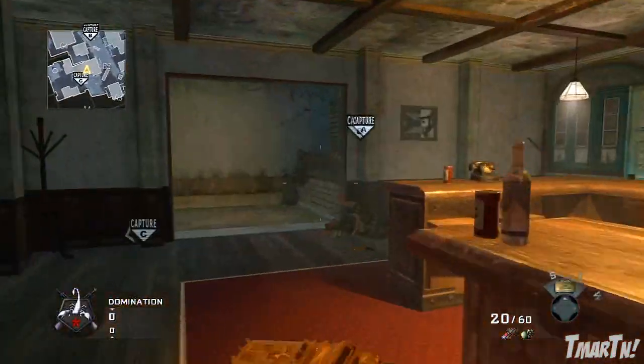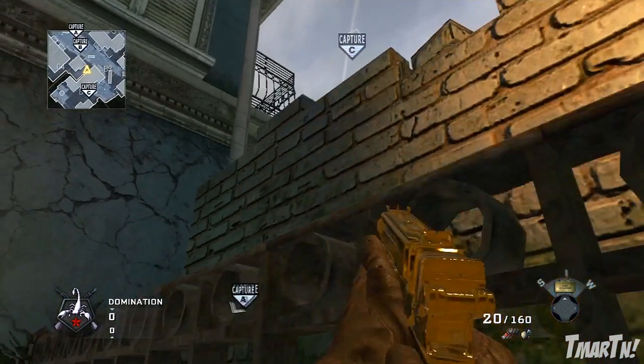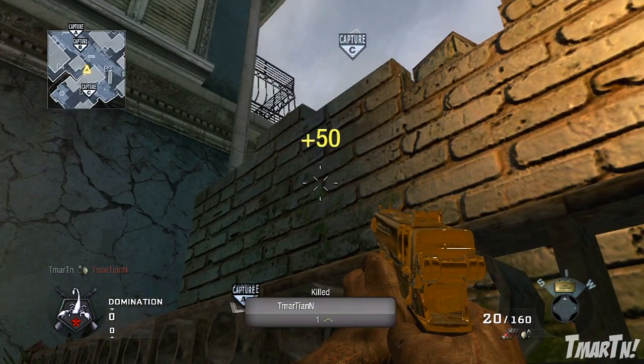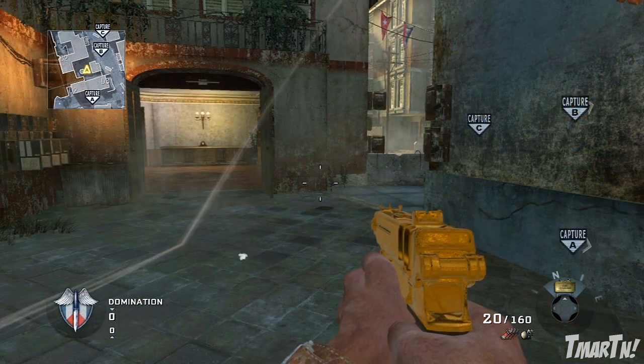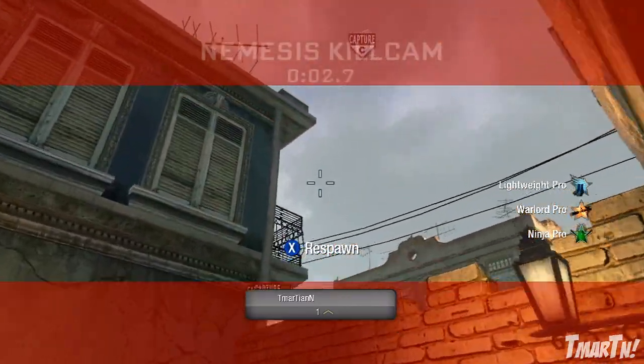Now this next one here is pretty much the same thing, you just throw it from a different spot. You wanna line it up on the left side of that red building there and just kinda let it fly. It should go in next to the fountain just like the other one, and you can throw either of these — they both work really well. It just depends on which way you wanna run off the start of the spawn.